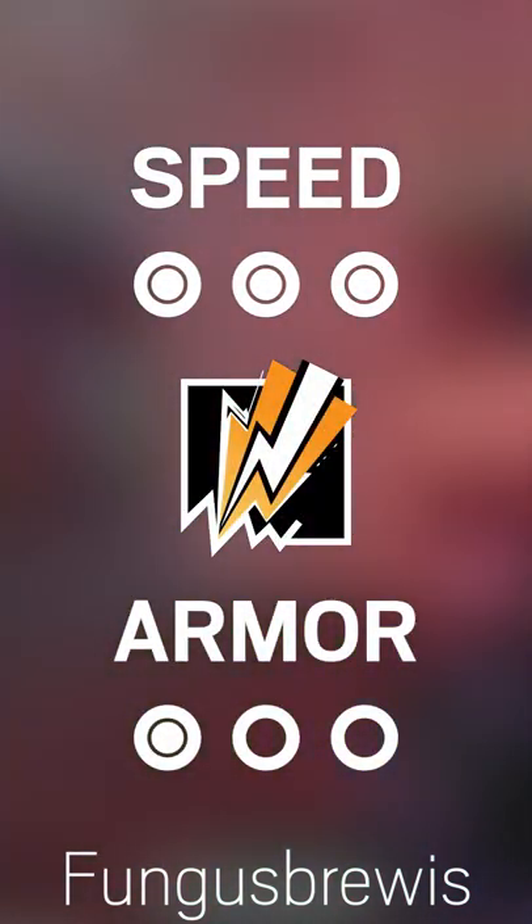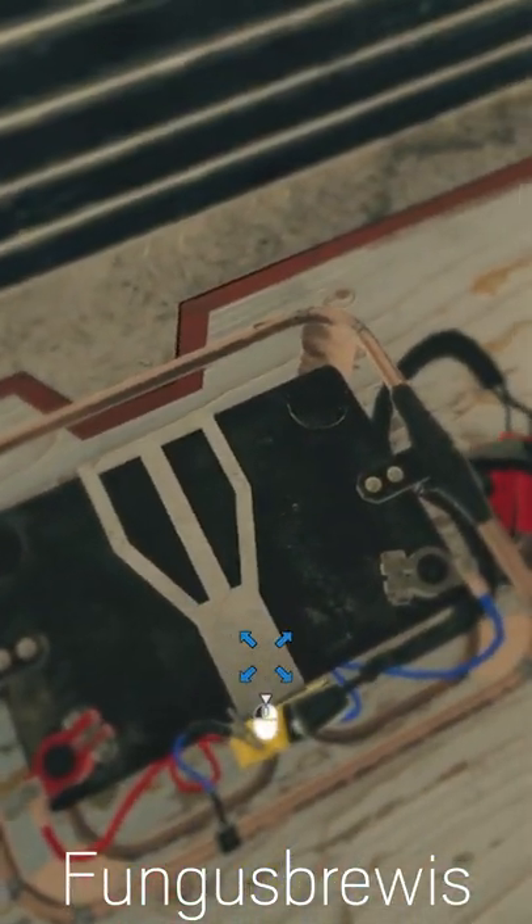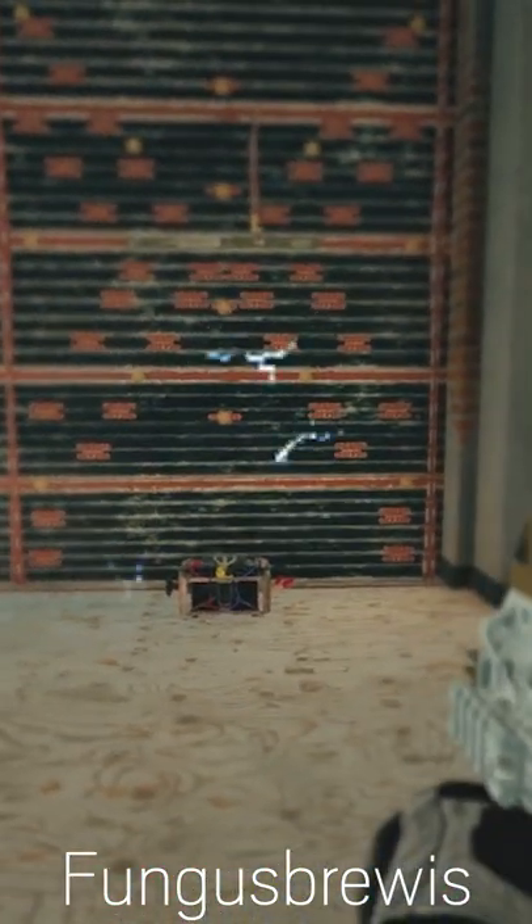Bandit is a three-speed, one-armor defender who lives on the edge. His gadget, a literal car battery, fits him into the category of wall denial. His batteries can electrify walls to stop hard-breach utility on the opposing side, and works the same as Kaid's claws.